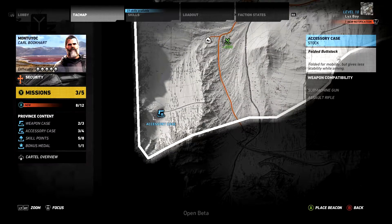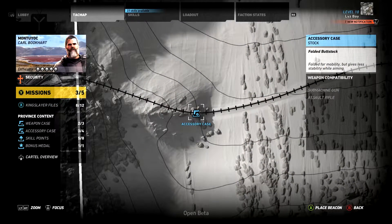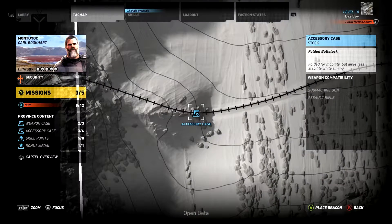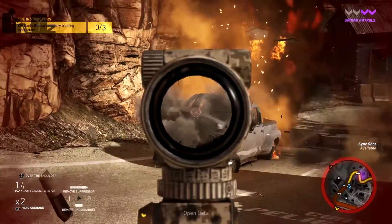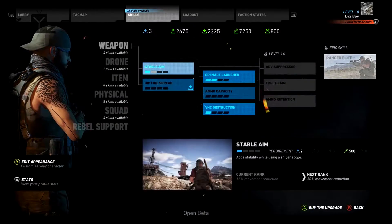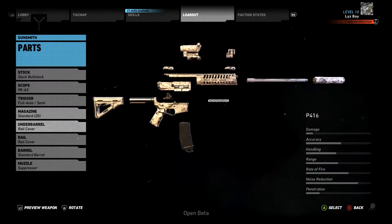Parts can be found in the world by searching for the weapon part icons throughout the map. If you do not have any weapon parts, go and find a lieutenant, interrogate them, and tell them to tell you where the locations and parts are. Some parts, like the grenade launcher, can be obtained through the skill tree. You first unlock the grenade launcher and then you will be able to attach it to the underbarrel portion of your gun.